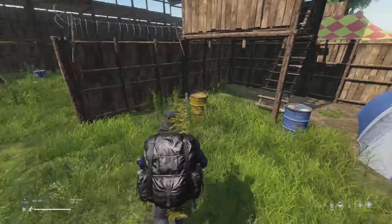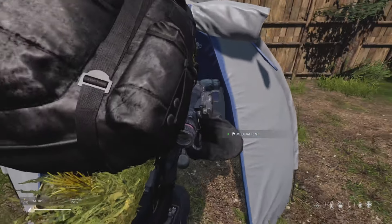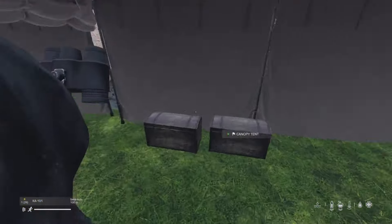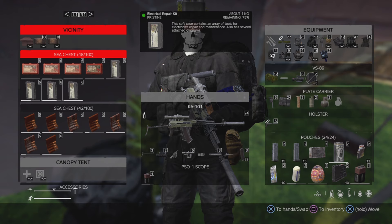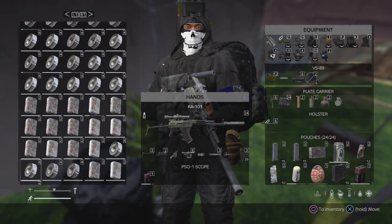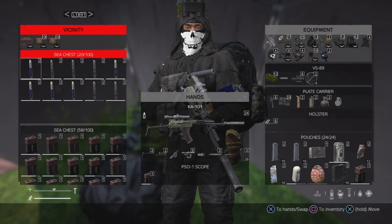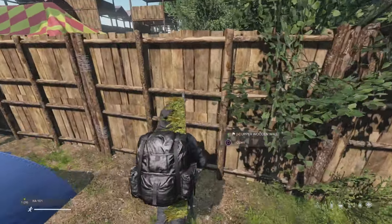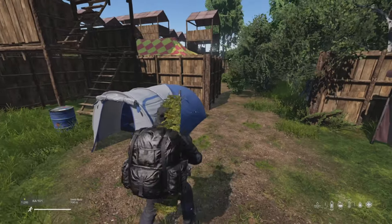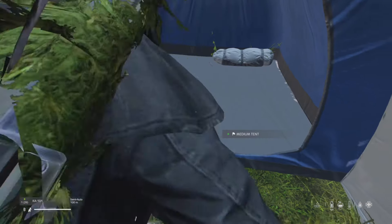Here we have two barrels with some ammo bags inside. Over here we've got all the repair kits — electrical repair kits to fix scopes, some duct tape, sewing kits for your clothes. On this side there's epoxy putty to fix your plate carriers and a whole bunch of batteries.